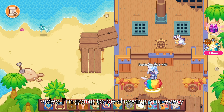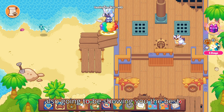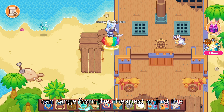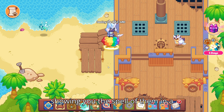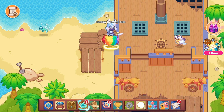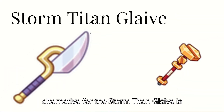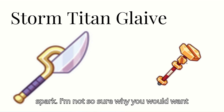In this video I'm gonna be showing you every single Titan staff in Prodigy. I'm also gonna be showing you the best alternatives to them, which can range from the cheapest or just the most practical, and I'll also be showing you the spell of them in a battle. Let's get into the Storm Titan Glaive. The best alternative for the Storm Titan Glaive is the Big Head Conductor, having multi-spot.